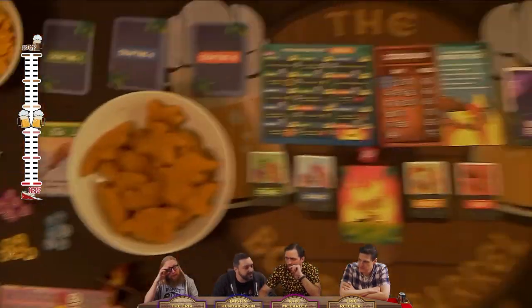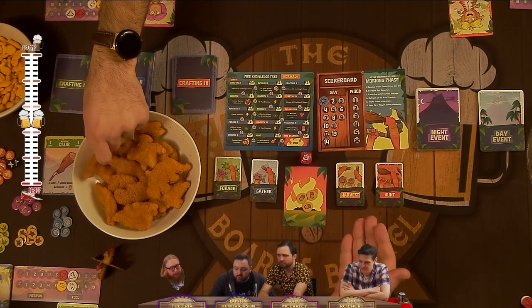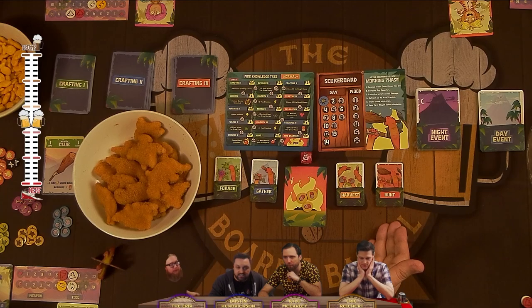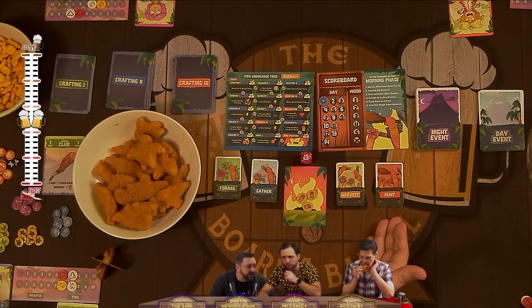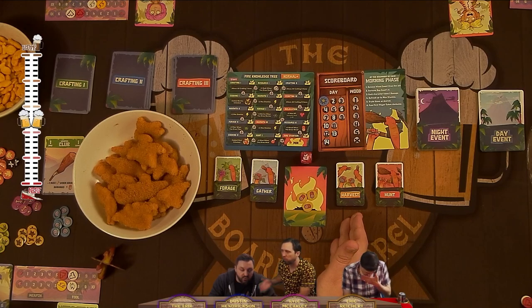The day phase is where we spend stamina going out and foraging for different resources. We can gather for rocks or wood, or harvest for more rocks or wood, but there's more danger out there. Or we can go out hunting — the most dangerous beasts live out in the dark forests. You need a weapon to hunt, and harvesting requires a tool.